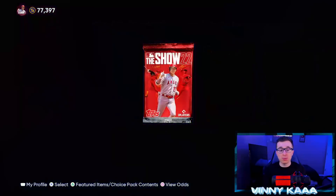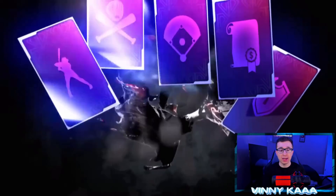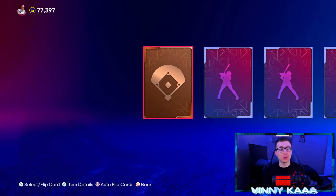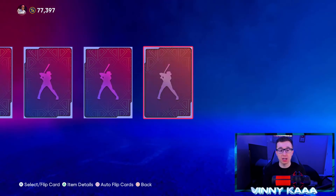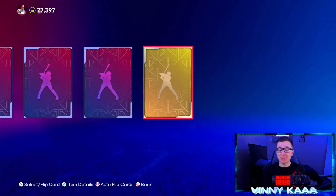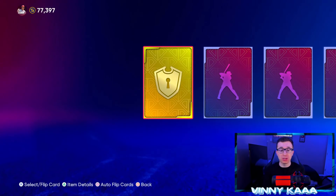Maybe we can get a high live series diamond or a headliner. Maybe we can get the Marte — that would be awesome. Let's do 10 or 15 more of these standard packs, maybe pull another chase set 2, maybe pull some diamonds. Then we'll get into some more special packs — some Bowlins, some more headliner packs. If we pull Marte or Delgado I'm gonna be happy. But I am shooting for Carlos Delgado because he's going for a lot on the marketplace, and I have not had one really good pull this year since my Otani on opening day.